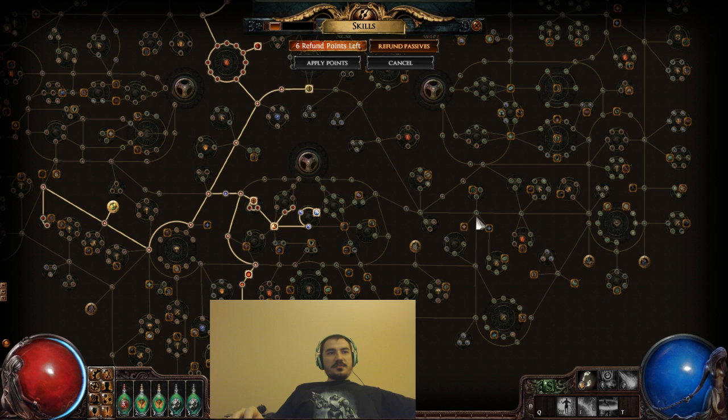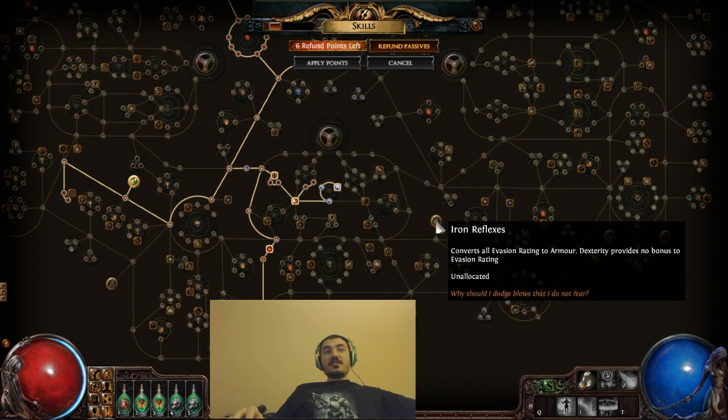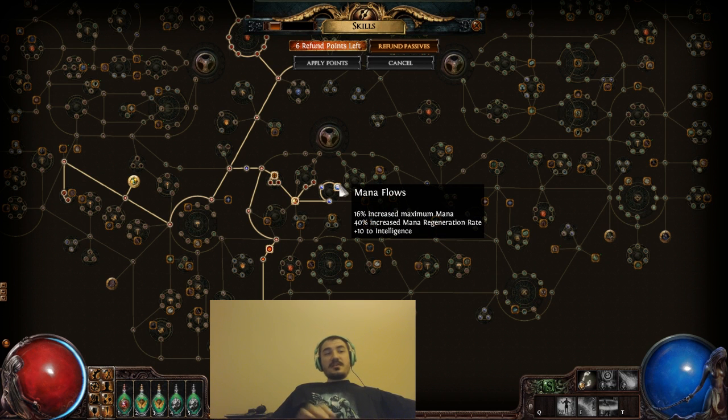Originally I had gone through and gotten Iron Reflex in the hope of using Clarity and Grace as my two auras, giving me a lot of free armor. The problem was that I didn't have enough mana to do that and didn't have enough mana regen, so I had to level Clarity more than I really wanted to. The solution was to get the Duelist mana nodes — if I get the Duelist mana nodes, I don't have to level Clarity as much.